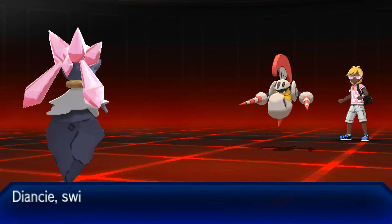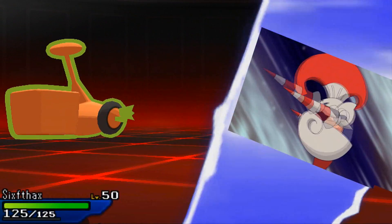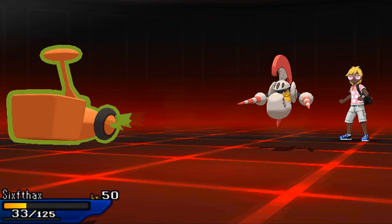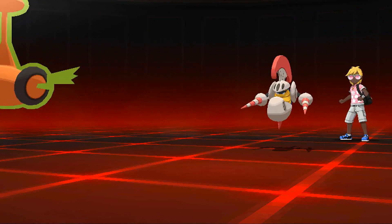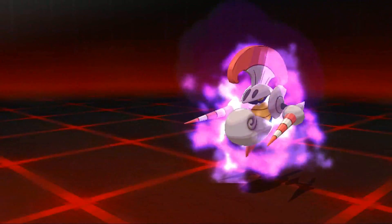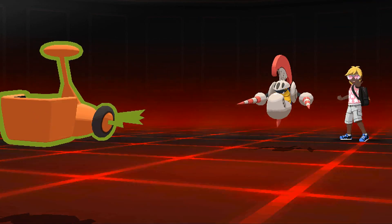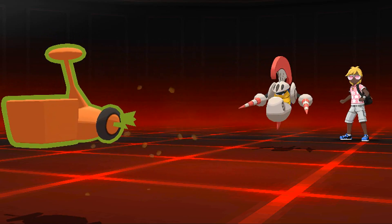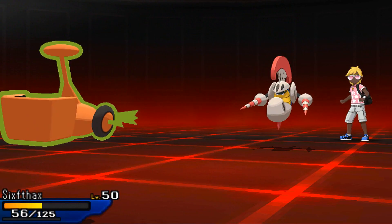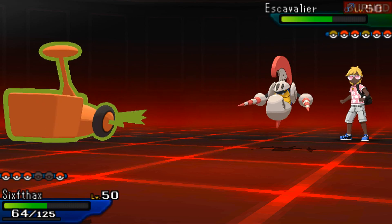I'm going to bring in Diancie here and bait my opponent to go for Iron Head, because most Scavaliers carry Iron Head or Drill Run. I switch into Rotom expecting Iron Head, and my opponent does go for Iron Head - we pivot into Rotom very nicely. But it does so much damage because he crits me, so that was some unlucky hax. At the very least we're able to go for Will-O-Wisp. My opponent stays in but didn't anticipate it, so we're able to burn the Scavalier. He doesn't switch moves, confirming he's likely Choice Banded. The crit put me in a difficult spot but we get our health back with the Iapapa Berry - the most fun berry to say.